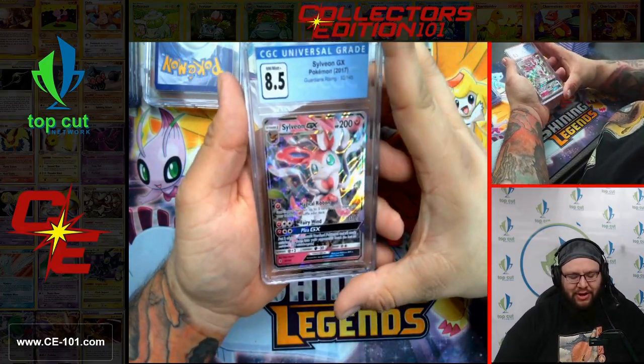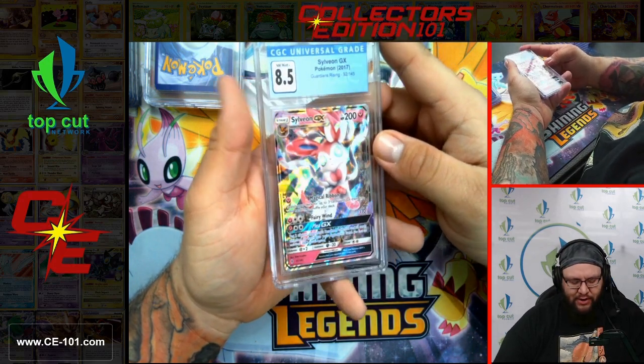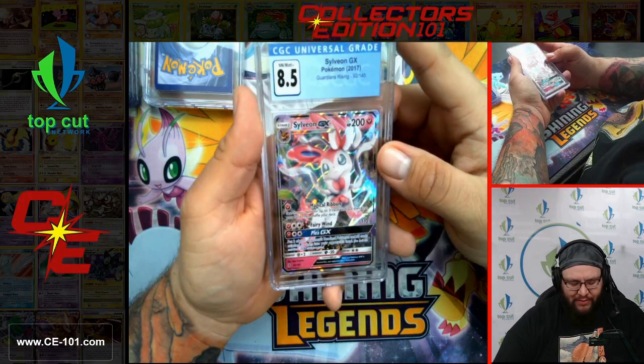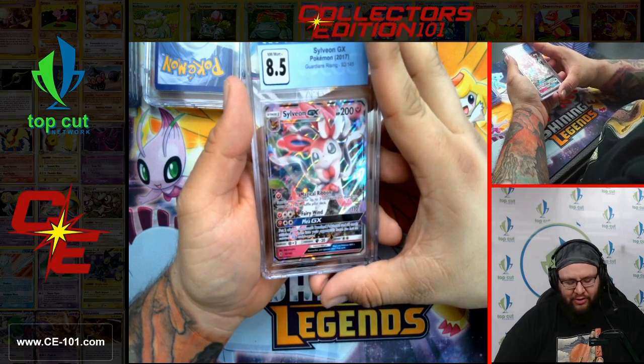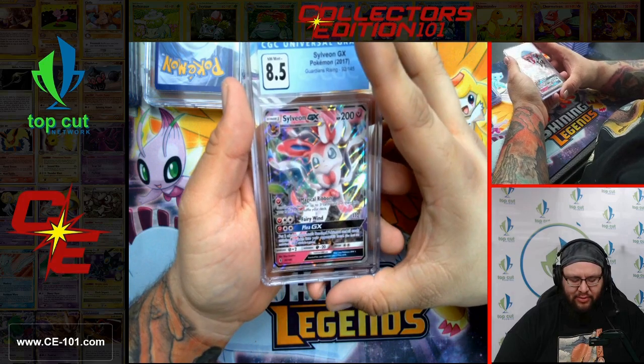Sylveon GX from Guardians Rising, coming in at 8.5. Wonderful looking card. This is a good Sylveon for Magical Ribbon — once, search your deck for 3 cards and put them into your hand. Pretty OP — pretty good.